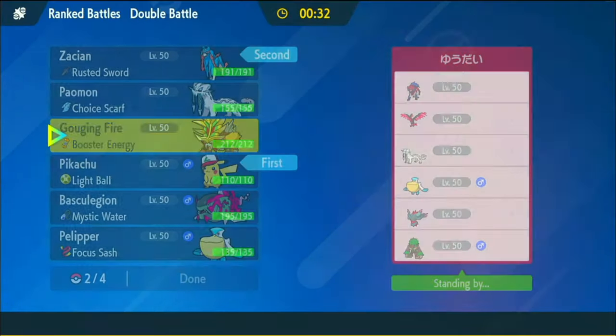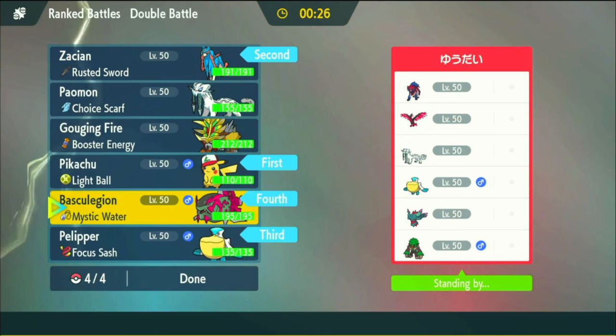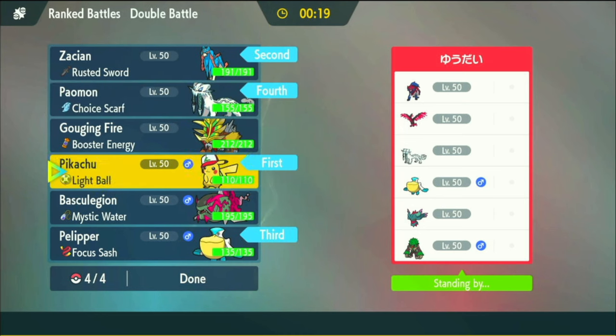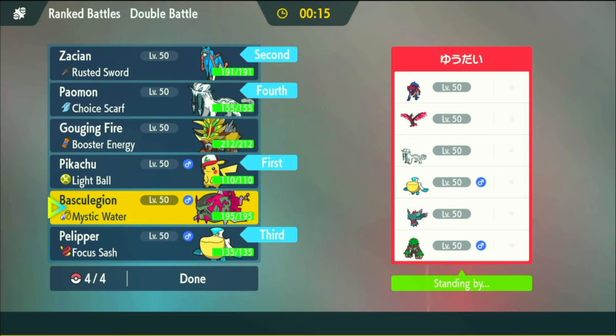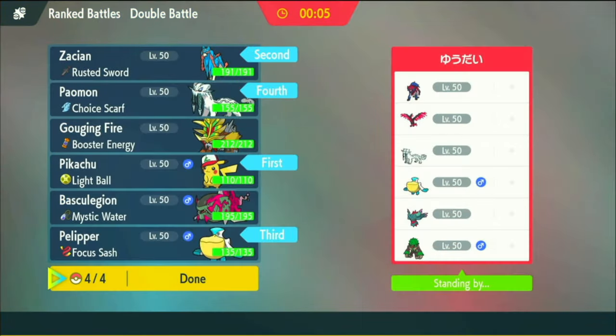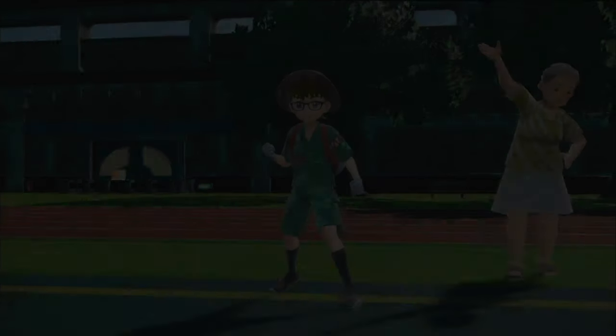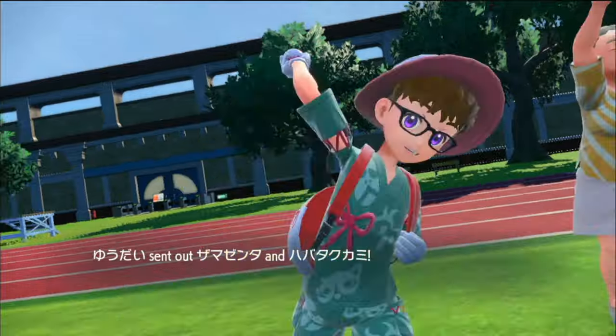Gouging Fire with Burning Bulwark would be nice but you can't hit Zamazenta consistently otherwise. I could bring Pelipper and Chi-Yu and just not have Baskilegion - Baskilegion doesn't seem that strong here with Grassy Glide and Sucker Punch threats. Plus the Sash on Pelipper gives a little more flexibility. I think this can work. Do I have the utmost confidence in Pikachu? Yes.